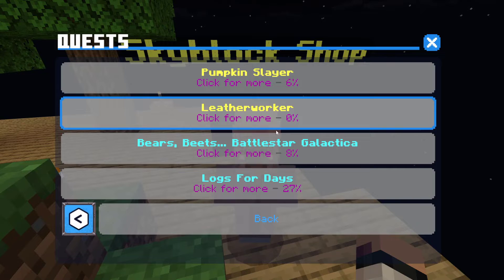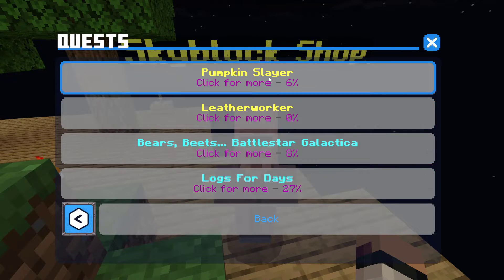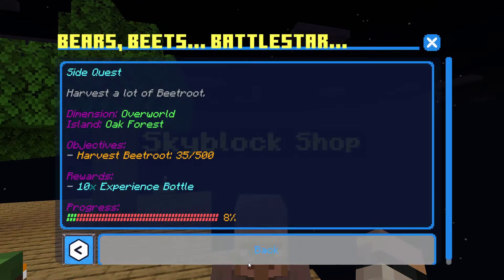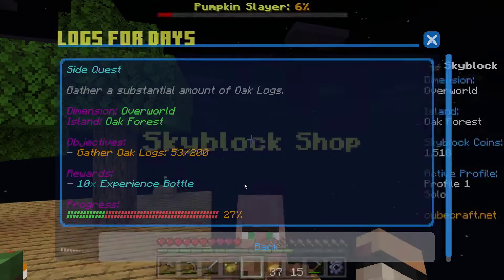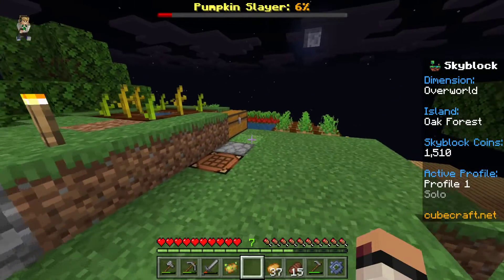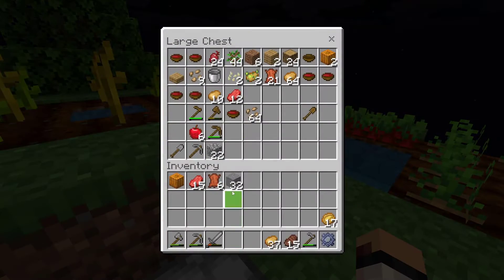Alright, now what do we got? Logs for days! So we still have Pumpkin Slayer, Leather Worker, Beetroot, and Logs for Days — we're still working through those. We are getting through all these pretty quickly, I would say.